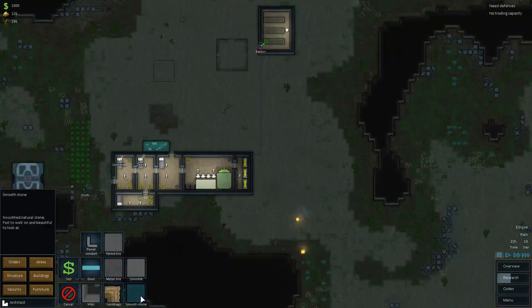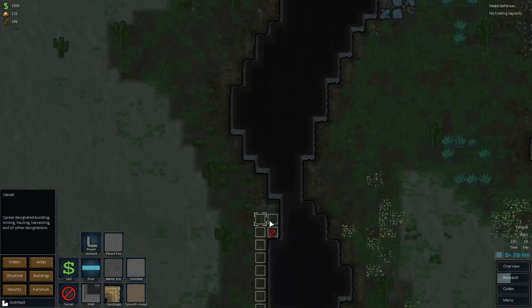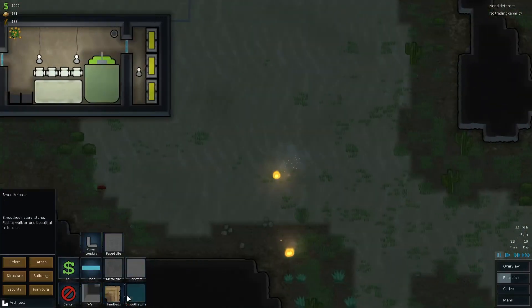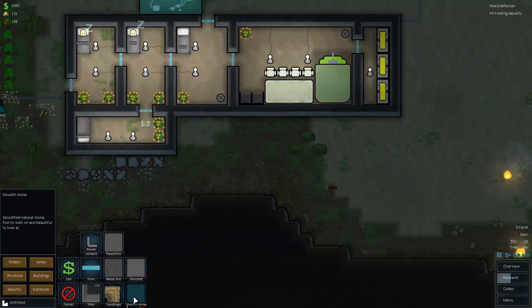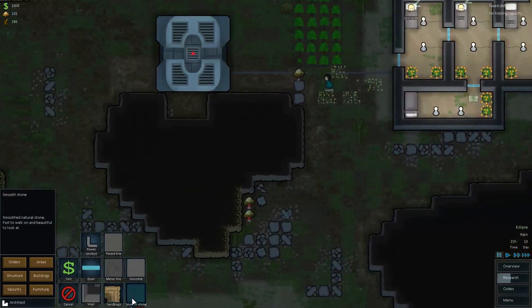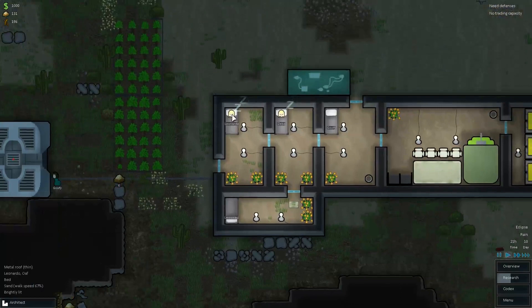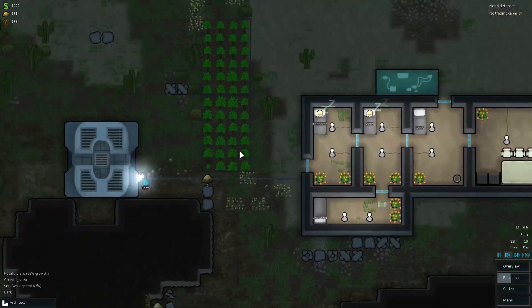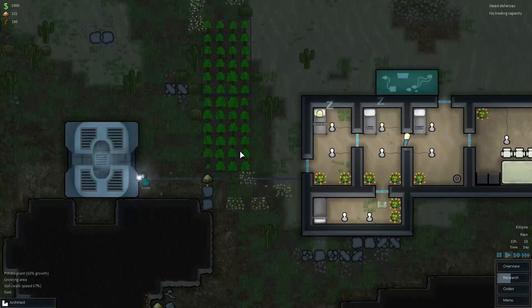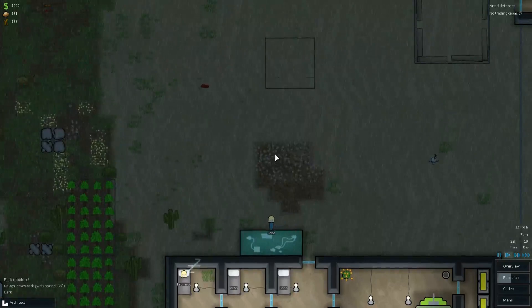I remember I discovered smooth stone — I was confused before on how to use it. You can only put it on stone, so if you were mining out your base you could use smooth stone. It would be free, it would help you walk on it faster, and it's beautiful — so it would make your colonists happy to walk on it. Who just does that? Who says, 'oh, this is such a beautiful floor, I'm so happy.' You guys are weird.